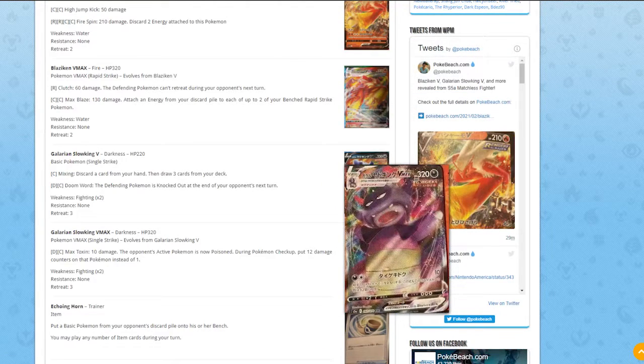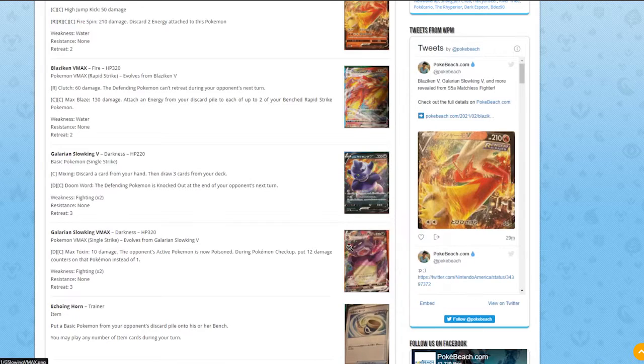The Galarian Slowking VMAX has 320 HP, three retreat cost, weakness to Fighting. Its one attack costs one Dark and one Colorless for 10 damage — but the effect poisons the opponent's active Pokémon and places 12 damage counters instead of one during poison checks. It's not bad, maybe in a Crobat G-style build, but I don't think it's as strong as Blaziken overall.